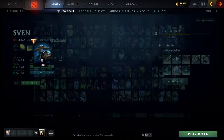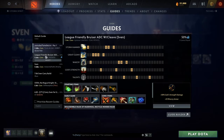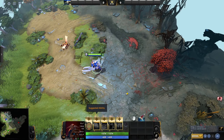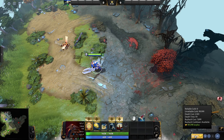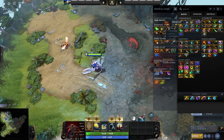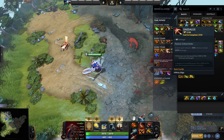Dota has a system called Hero Guides. Just choose your hero, select a guide, and start the game. The Hero Guides will highlight suggested abilities for you to level and items to buy, at least until you learn to itemize on the fly.